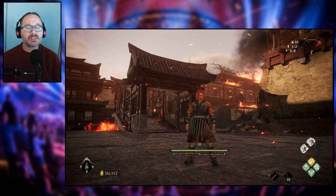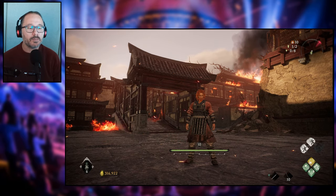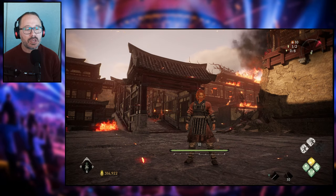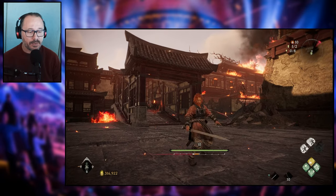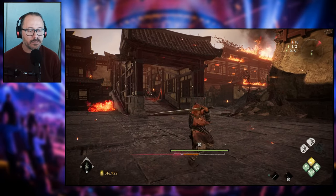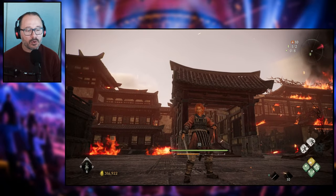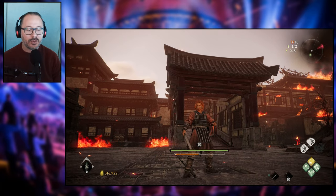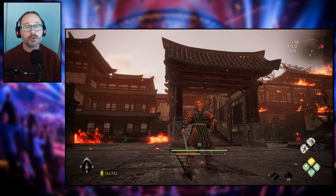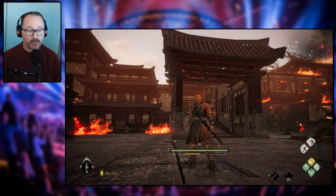But one of the most important things — potentially the most important thing in Wolong — is the gauge that is below your health gauge. That is the spirit gauge. Right now it is actually empty. I'm going to fill it up with orange just so that you guys can see a little bit better. As you can see, it is filling up. Now, once that fills up with orange, it's actually not a good thing.